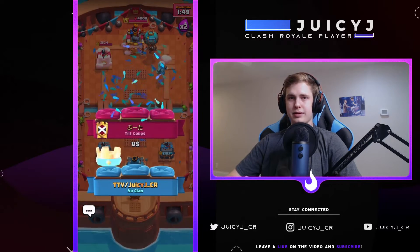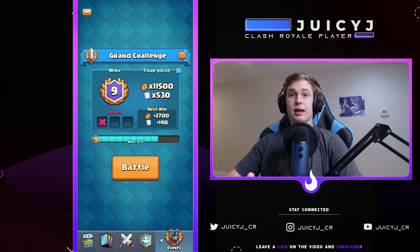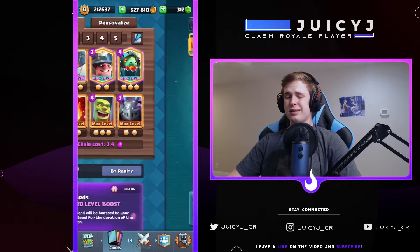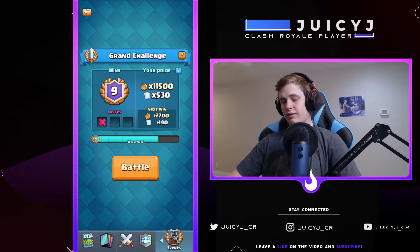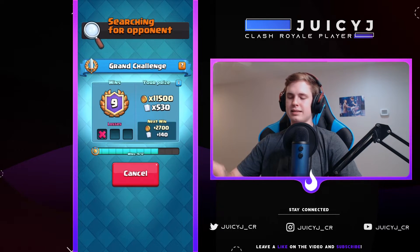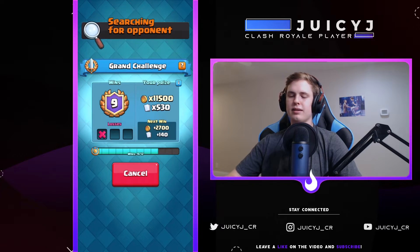Well, tough luck for that guy. He definitely has a decent matchup — nice Bridge Spam units and I don't have a whole lot of ground counters. I have the Ice Golem and the Cage, but I need to use Cage on the Ram Rider every time, and I'd like to use the Miner on offense, which leaves Ice Golem to counter Lumberjack-Bandit combos — and it won't get it done every time. Also the Ram Rider is one of the best Balloon counters, and so is the Inferno Dragon. Unfortunately for him, he just under-defended that Balloon — he went with the Ram Rider but I had other units distract it, plus my Miner took out that pesky Magic Archer, which is why I played it so far back.